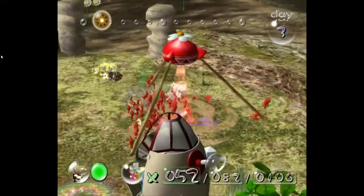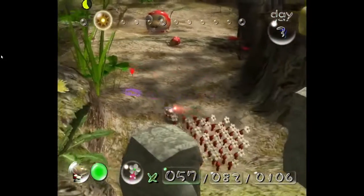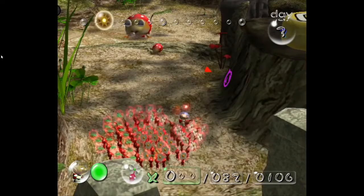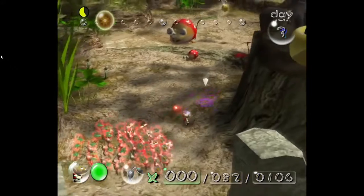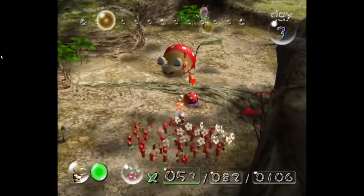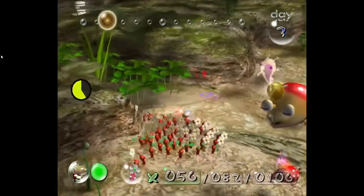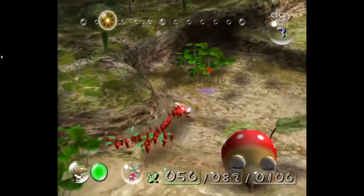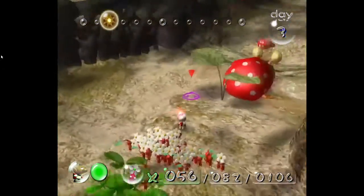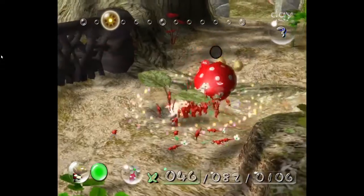Now, something to note: if you press — I believe it's the X button — it will separate all your Pikmin into each color group, including Bomb Rocks, which count as a different Pikmin. So when you're doing that, that is one of the times it is okay to whistle at Bomb Rock Pikmin. Other than that, it's when you throw them that they become susceptible to dropping their Bomb Rocks at any time.